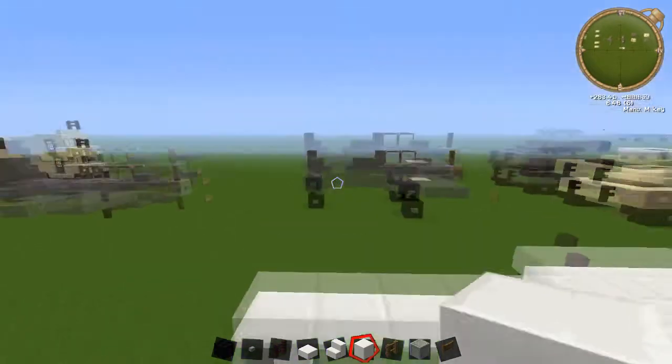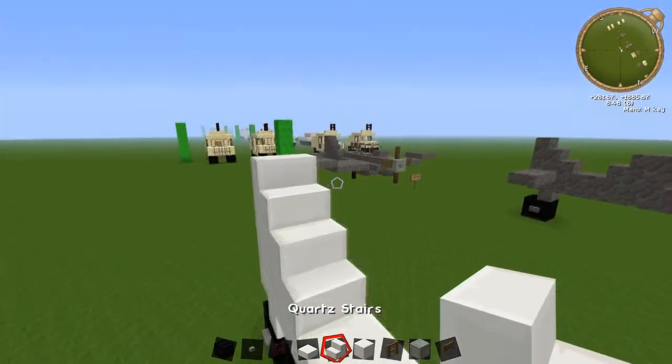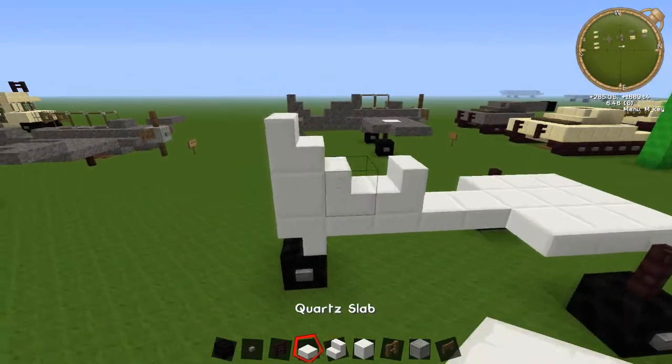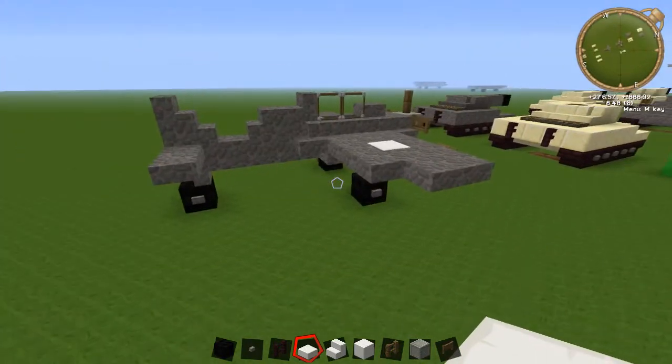Now we'll do the tail part. Put a full block on top of that stair, put a stair on the front and on top of it, just like this. Then do the same on the other side so it'll join into the body when we get to it. With two slabs come out just on the side here and we'll build up the cockpit.